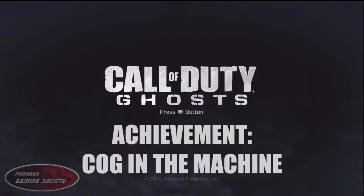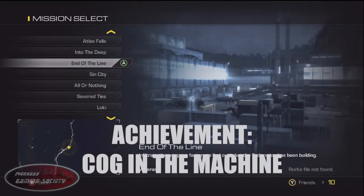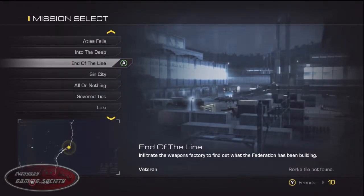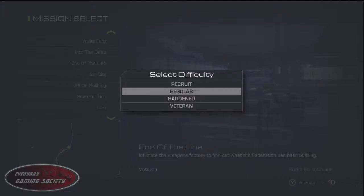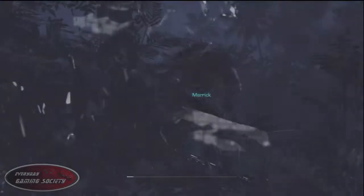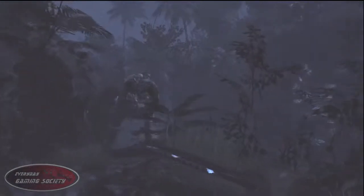Hey, what's up you guys, it is Steve with everydaygamingsociety.com. We're doing some more Call of Duty Ghosts — the achievement Cog in the Machine. This can be found at the End of the Line mission, any difficulty. I just did regular to make it that much easier, and you can do this right at the very beginning. This achievement is going to be calling for you to kill five enemies stealthfully.